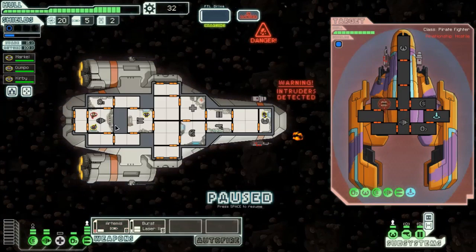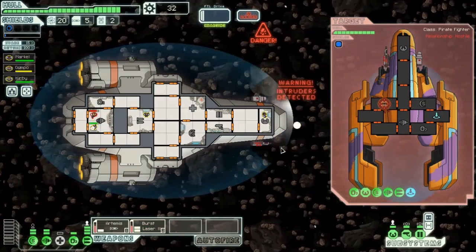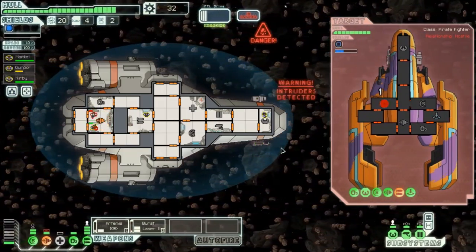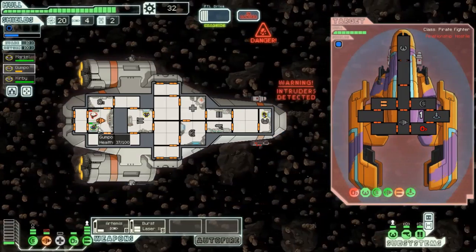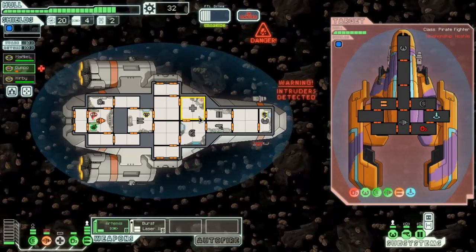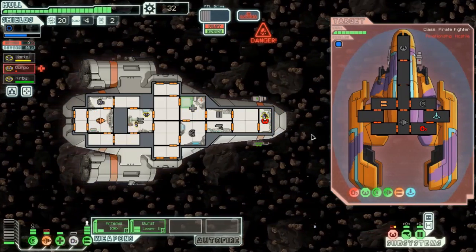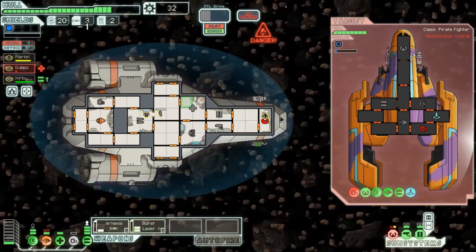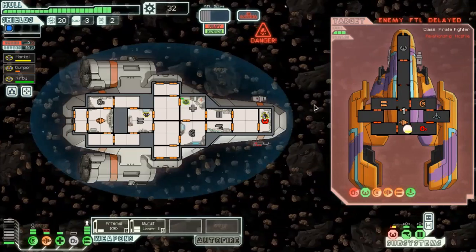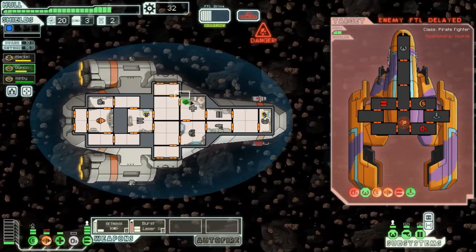Fun times - we have intruders as well. Gumbo should be just fine with any luck. We could really do with someone in shields. Someone in shields would not be a bad thing. Depower oxygen for the time being - these need to keep firing as well. Let's get you healed up. Trying to run but it's not going to work because we took out their shields, so they're just going to slowly die. The fire's killing them too.